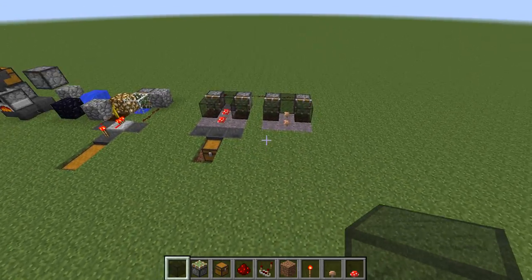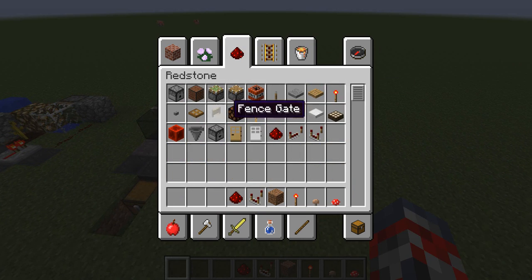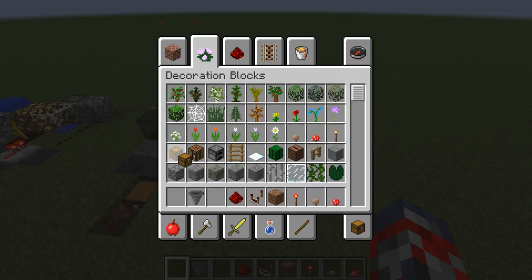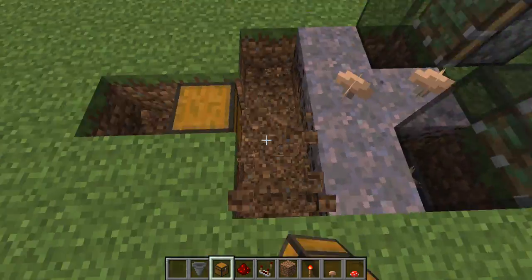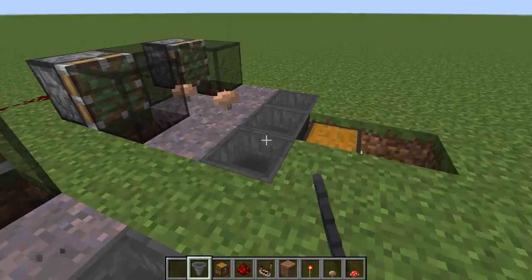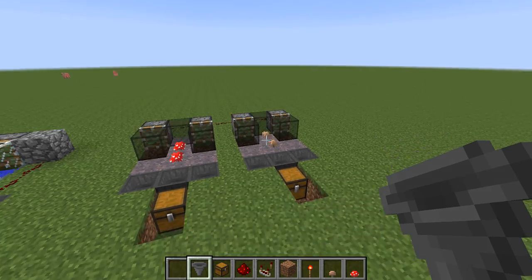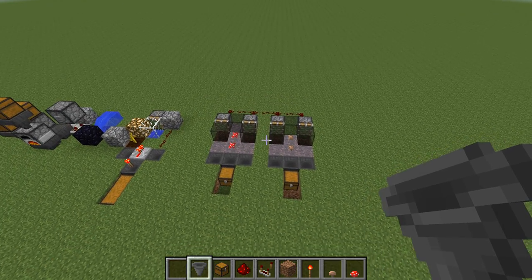You're perfect. So that's pretty much it. Let me just go ahead and put in our hoppers. That's pretty much it, guys, on how to make a fully automatic mushroom farm. So as always, guys, if you do like this video and you want to see more of these tutorials, make sure you hit that like button. And if you really like this video, make sure you hit that subscribe button. This has been Jim Levin, and I'll see you guys later. Bye.